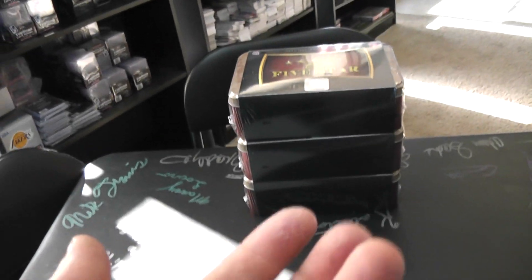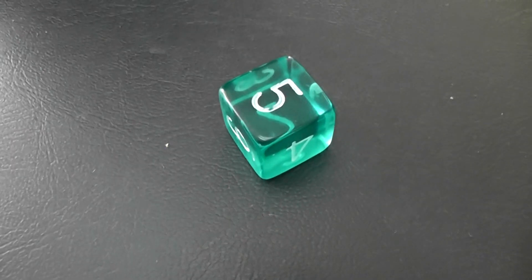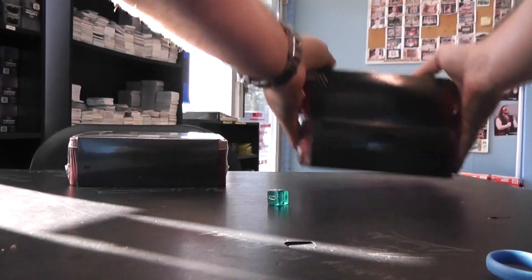And we'll grab this die and we'll go: one, two is the top; three, four is the middle; five, six is the bottom. Here we go. One, two is the top; three, four, five, six is the bottom. So that will leave 88 and 89, and you'll do box 90.